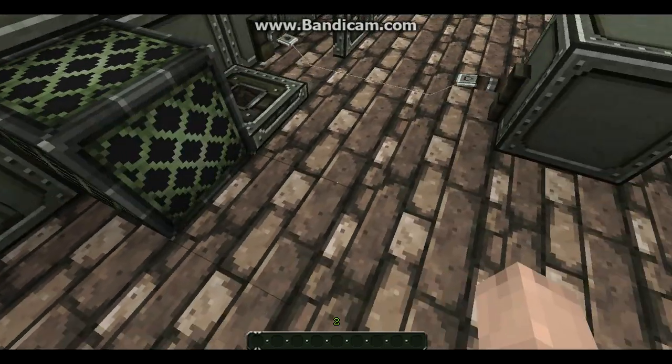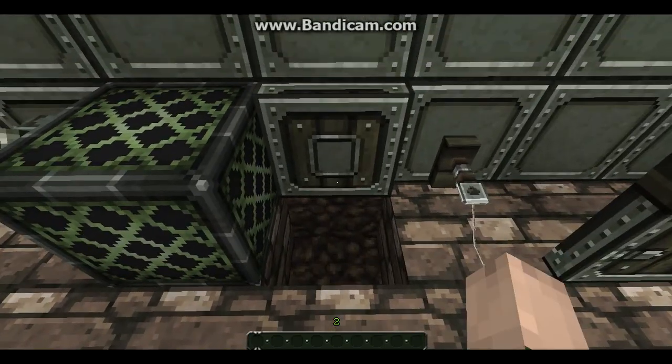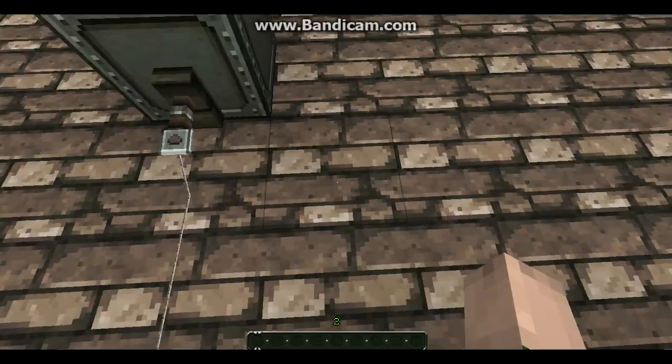Redstone lamp — a little flickering animation. Trapdoor. Tripwire. Tripwire hooks.